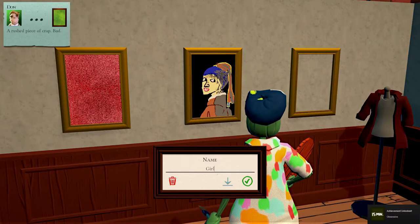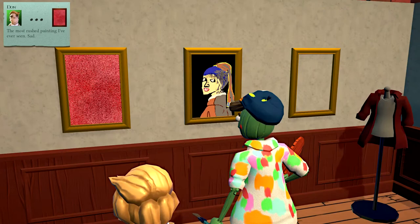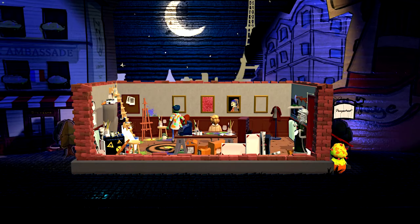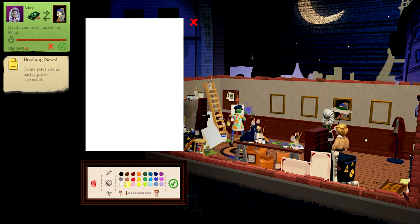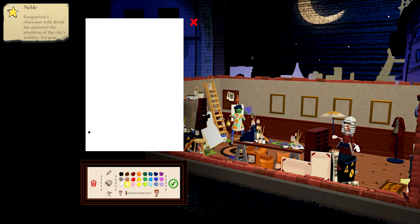Achievement unlocked: Obsessive! Yes, and we're going to call it 'The Girl with the Pearl Earring.' No achievement for replicating art — I'm not sure exactly what we have to do for that. Let's go ahead and delete these since no one is going to buy them. I really hope that we get a decent price for this. I work so hard. Oh my God — if they don't buy this, I am going to be extremely disappointed. Please buy this! 2,600! Yes! I think the achievement was for like 10,000. Passpartout's obsession with detail has garnered the attention of the city's nobility. That was worth it. I think we've made a huge profit off of that. Maybe it's because we spent so much time — that's probably what it's got to be.